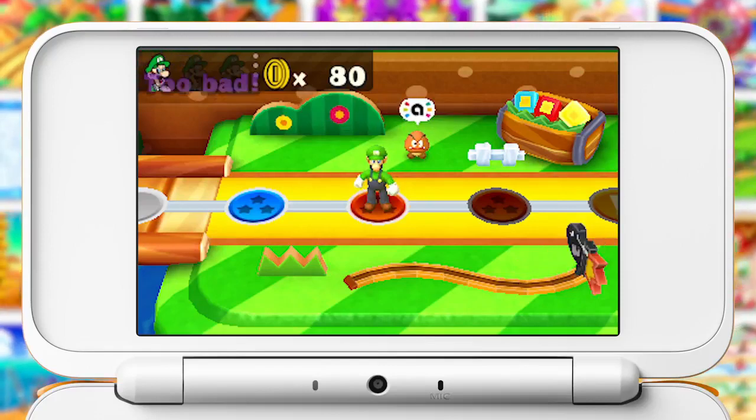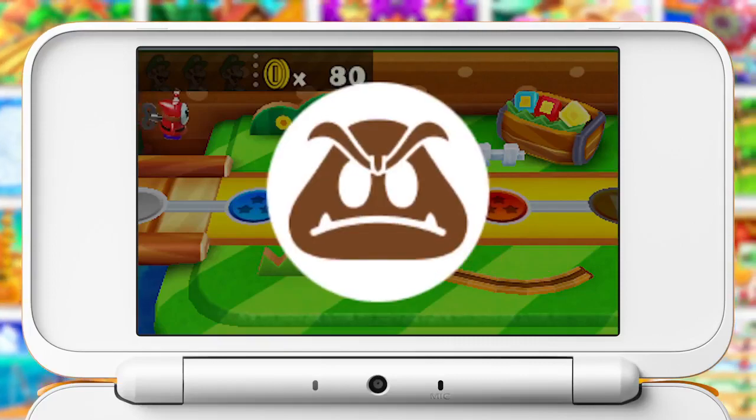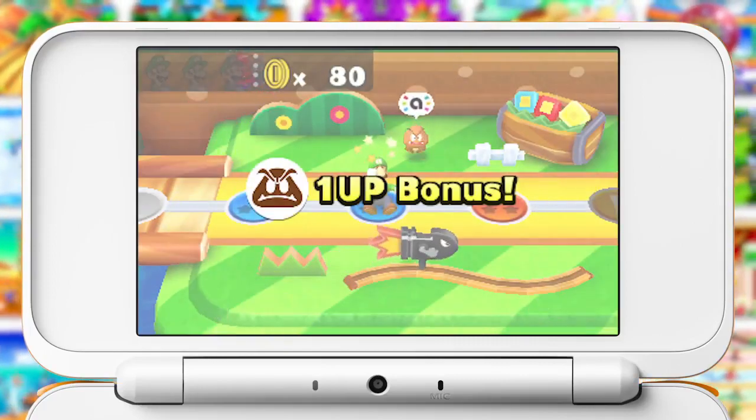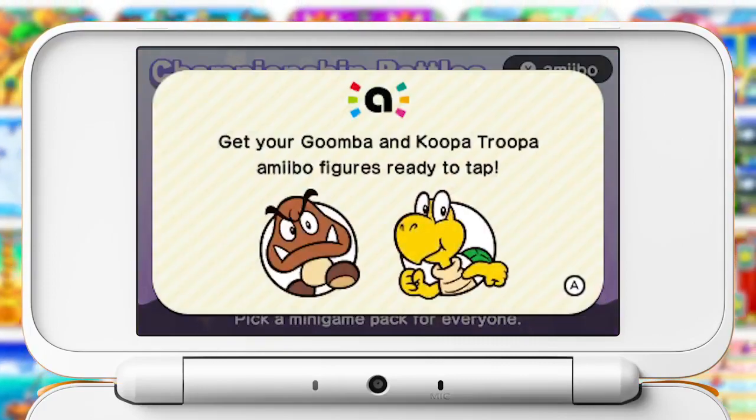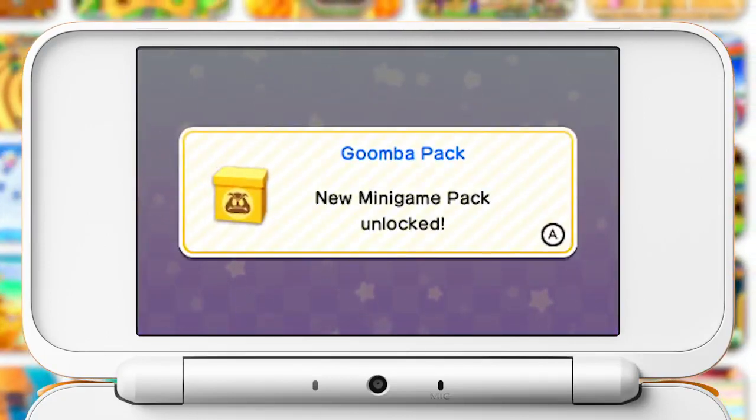Run out of lives? Then tap a compatible amiibo during the game over screen to party on. You only get one extra life, so make it count. If you tap these amiibo during the minigame pack selection screen, you can gain fast access to the Goomba pack or Koopa Troopa pack.